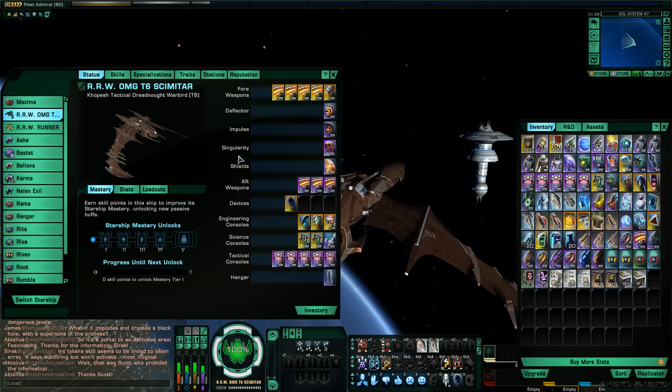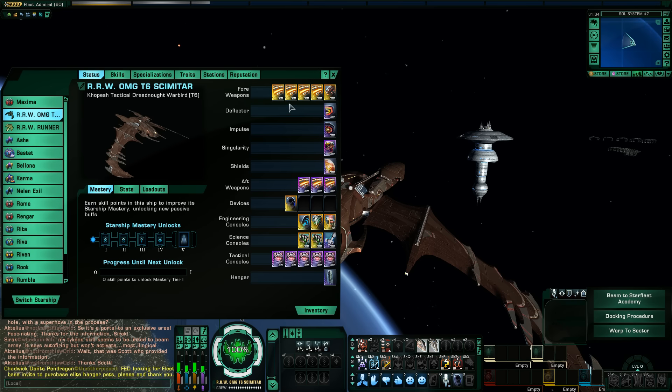Let's take a look at this ship and the layout first. It does carry over the same five forward weapon, three aft weapon layout as the Scimitar, and it has the same console layout — three Engineering, three Science, five Tactical. Still got a hangar bay. Very similar to the original Scimitar as far as the actual layout of consoles and weapons. Let's take a look at the Masteries. It comes with Precise Weapon Systems, 5% accuracy. You've got Enhanced Singularity Circuitry — increases your Singularity charge rate and reduced cooldown. Enhanced Weapon Systems, plus 10% kinetic and all energy damage. And Devastating Weaponry, 2.5% crit chance.